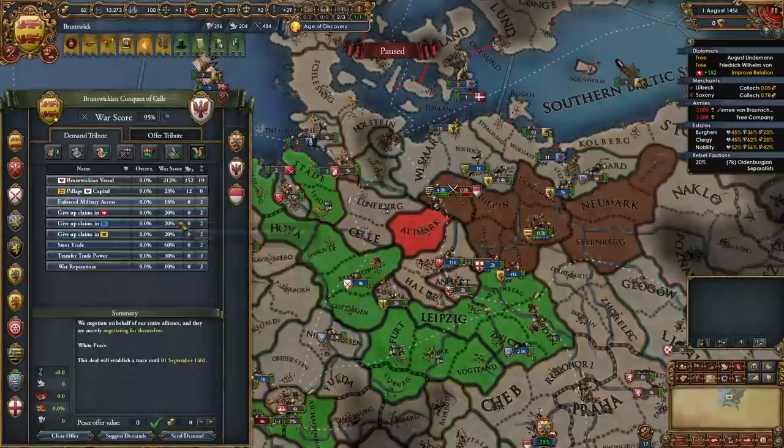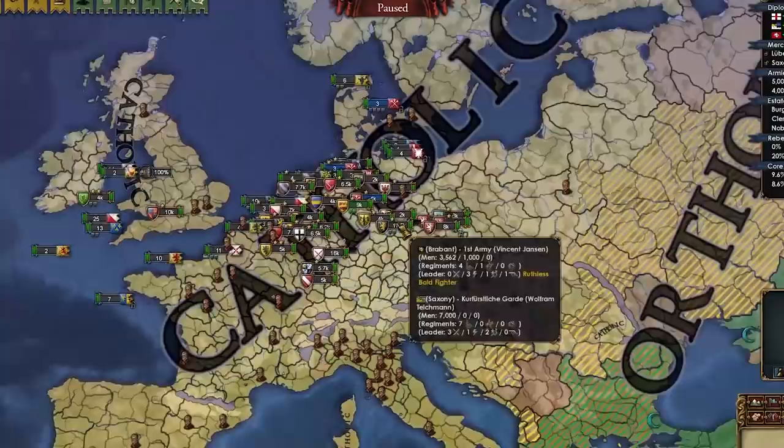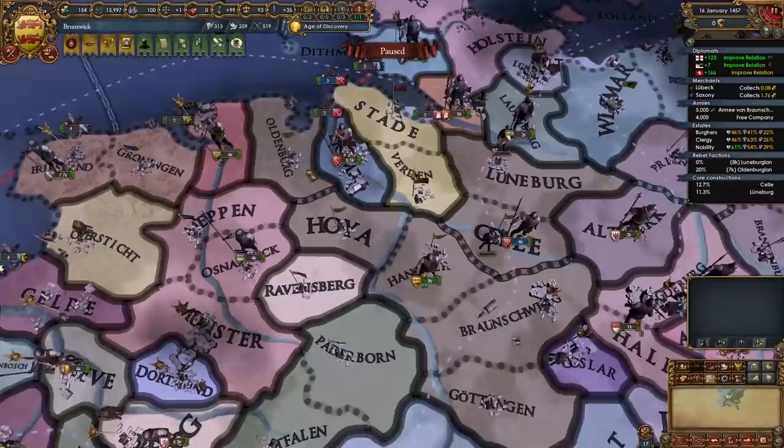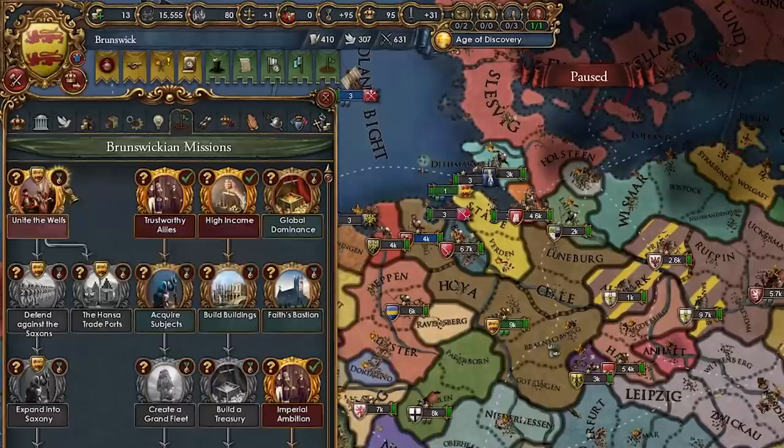Brandenburg war reps — much money? Yeah. AE doesn't exist. I wonder what kind of map we're gonna end up with by the end of the game. I don't think I've really dismantled the HRE this early in an A to Z run, have I? Either way, we do need to get some boats going — maybe some light ships so we can colonize and stuff later.